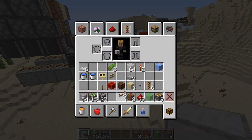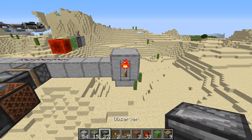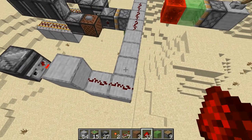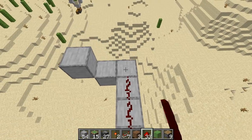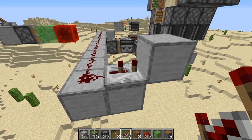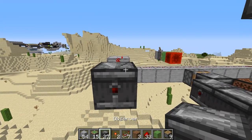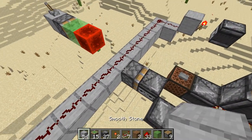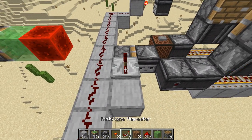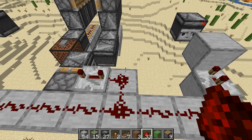Now we're going to get our repeaters and torches here. Put a torch like that and point the observer at it. Then drag our redstone all the way around and put a repeater here — make sure this is on two ticks. Then put a redstone torch and also point an observer at it. Come back around and add two more blocks so we can put another repeater here, put this one on four ticks, and then one more piece of redstone dust.